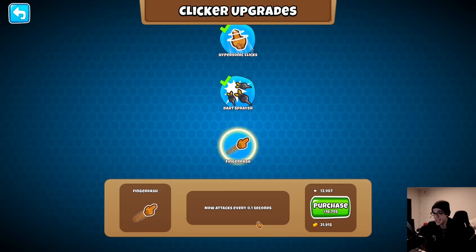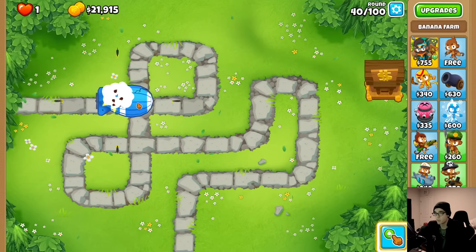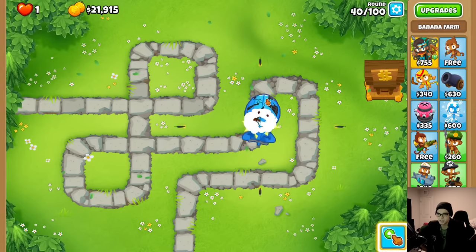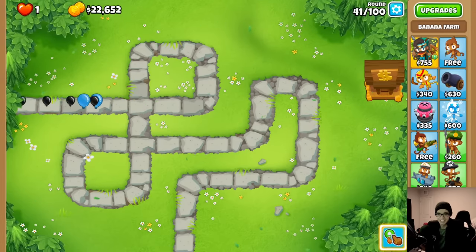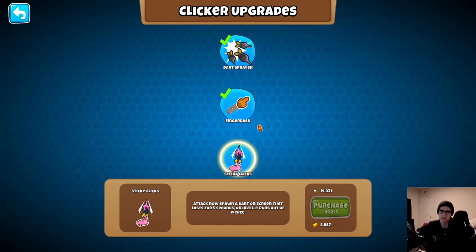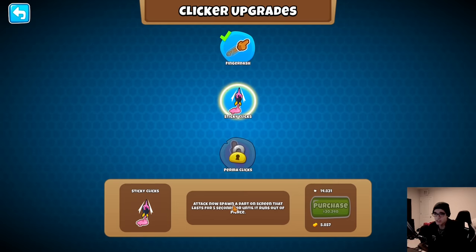We do have four darts coming out, but I don't know how helpful that is for single damage. Let's see if we can take down... oh my goodness, we took down the ceramics! Let's go for finger dash - 10 clicks per second, one click every 0.1 seconds.